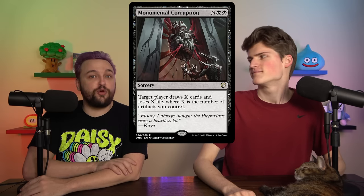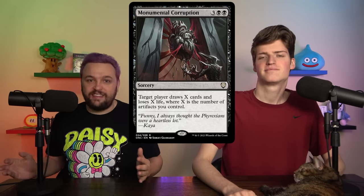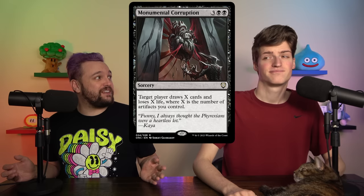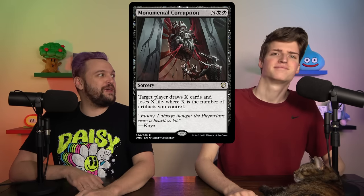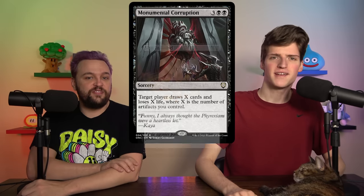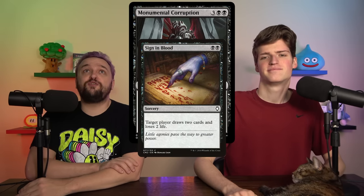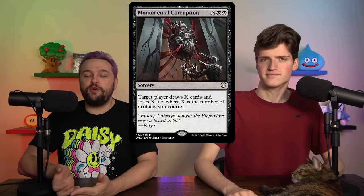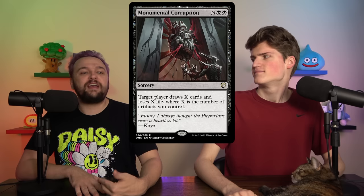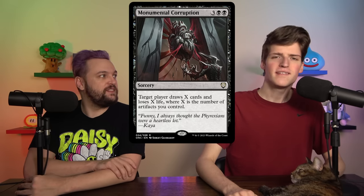This card is just a very solid draw engine for a black artifact deck. You get 10-plus artifacts easily in those artifact decks, you draw a ton of cards, and this can just be used as a burn spell later in the game when somebody gets real low on life — Super Mega Signed in Blood. We like these five-mana draw-a-poop-load spells. Even if you've got to lose a poop load of life, just make sure your deck can afford it. Life and poop are resources.